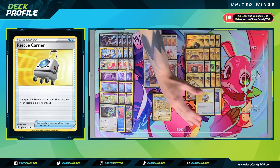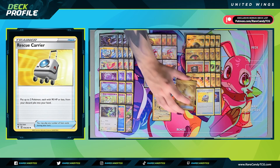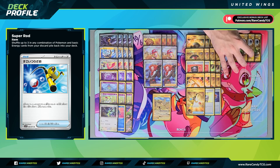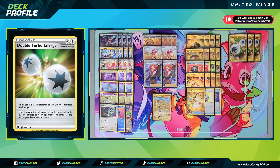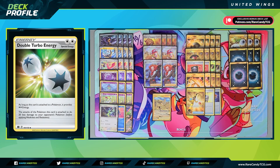We have one copy of Rescue Carrier, which might look a little weird for a deck based around keeping things in the discard pile — but it gets two Pokémon with 90 HP or less back into our hand. There are still Pokémon we want to recycle, like Manaphy if our opponent is chasing it down, or Curlias we had to Research away early on. We also have one copy of Super Rod to round out recovery, which gives us flexibility to get back some of those other Pokémon and also recover basic Dark Energy. For energy, we have three copies of Double Turbo Energy and five copies of basic Dark Energy — between those and Super Rod, we should have plenty to close out a game.